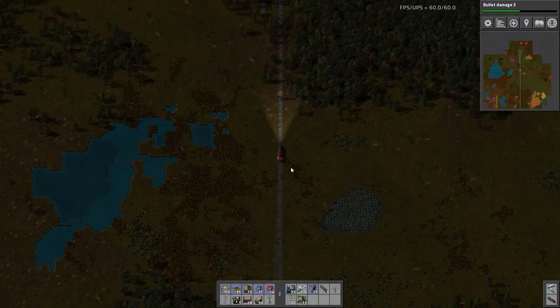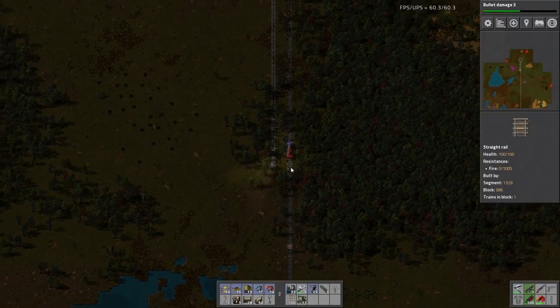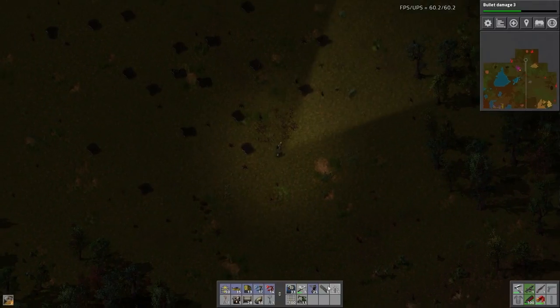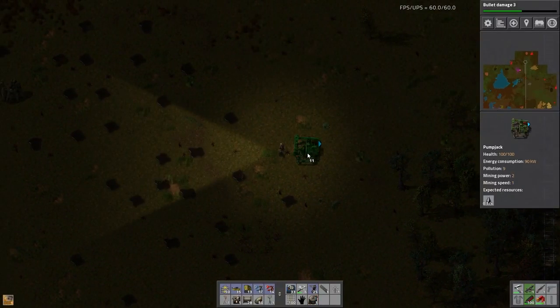That's a long way. Let's start collecting oil, shall we? I need to get power over here as well, but I can do that with a solar panel park because I don't need much. I do need to remember there's a biter base right next to me.